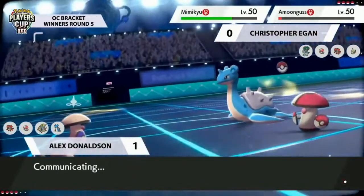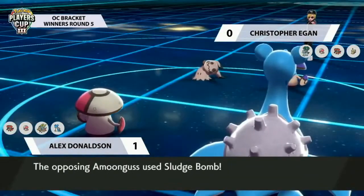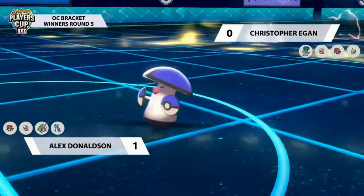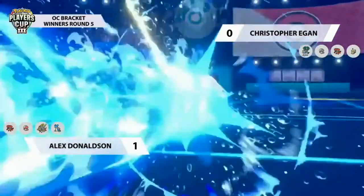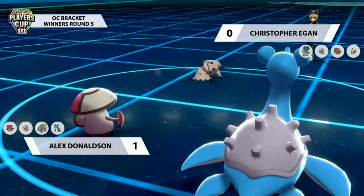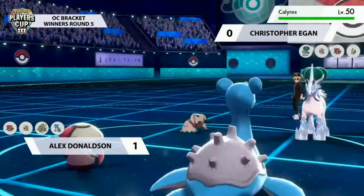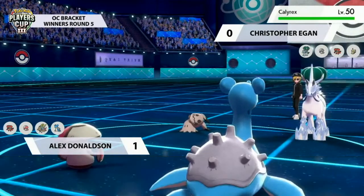Amoonguss just hangs out with a little HP — Protect lets it linger even longer, and there are still many turns of screens up for Alex, so he's still in a pretty good spot. It felt like if Hydro Pump had connected last turn he'd be in a dominating position. Mimikyu no longer going for Swords Dance, just getting chip damage on Lapras. Clear Smog from Alex's Amoonguss finally picks up the KO on Christopher's Amoonguss, and Hydro Pump connects this time dealing massive damage to Mimikyu.